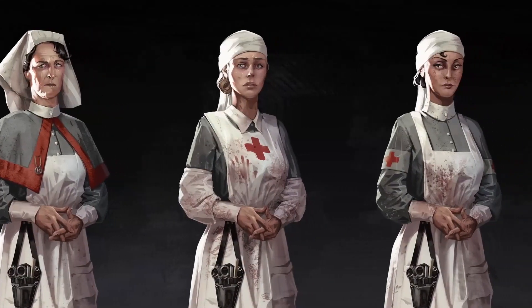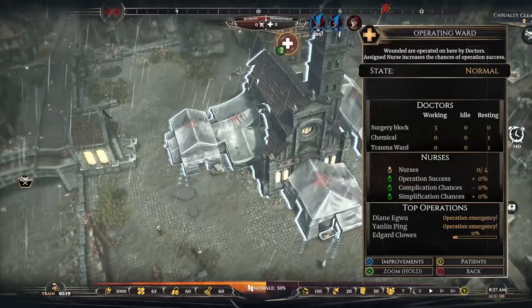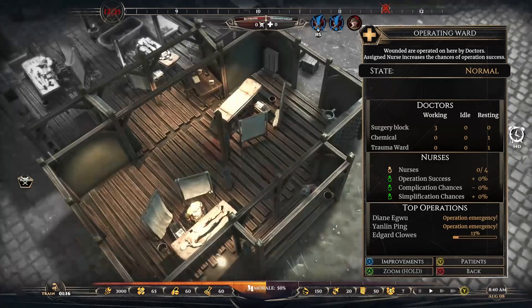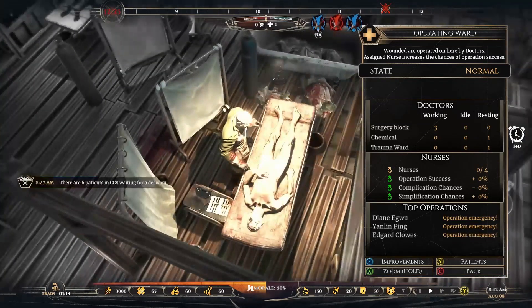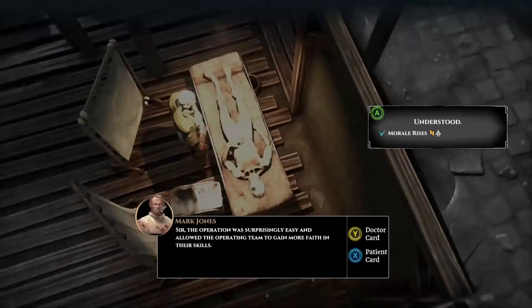That is why we decided to slightly exaggerate the proportions of the characters, so their features relevant to our gameplay could be emphasized. The game Dishonored, for example, was an important inspiration, where the proportions are immensely exaggerated, making them more expressive.